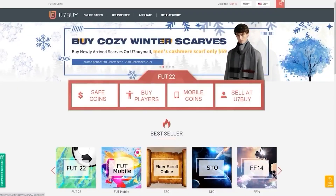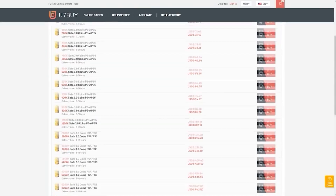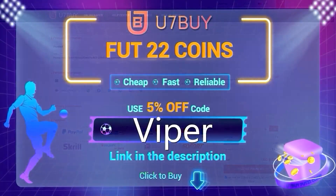Are you in need of FIFA 22 coins to improve your squad? Look no further than u7buy.com, offering some of the cheapest coins on the market whilst being one of the safest and most reliable websites around. Make sure if you do go to the website you use code 'viper' at checkout to get yourself a discount.